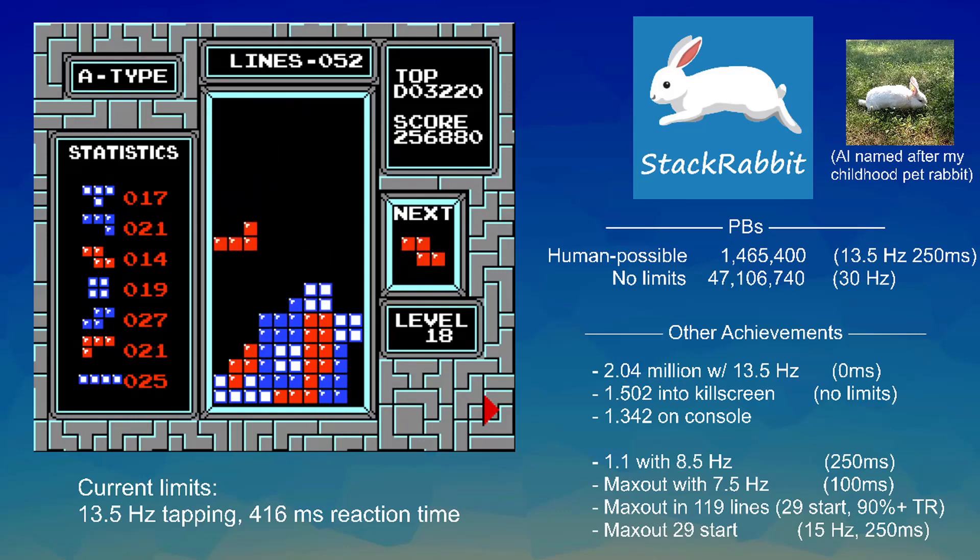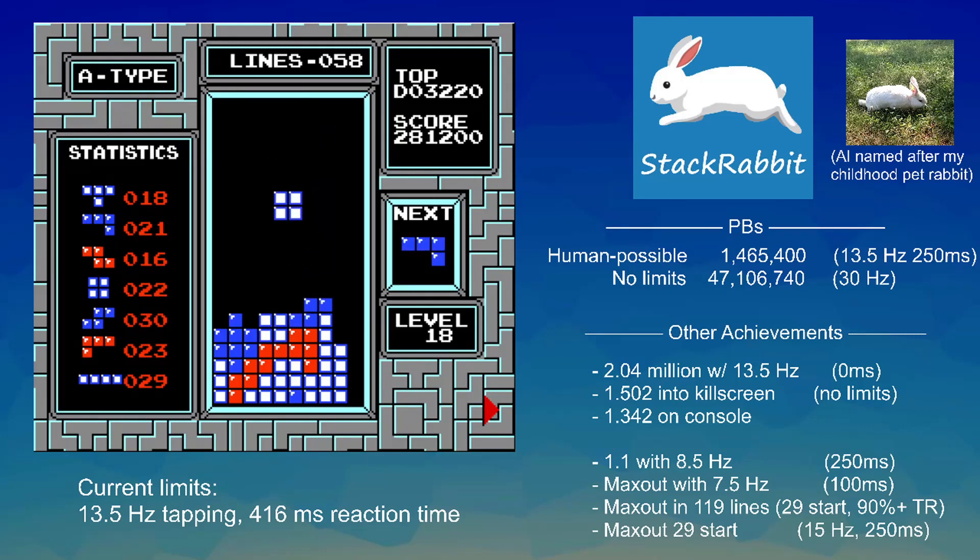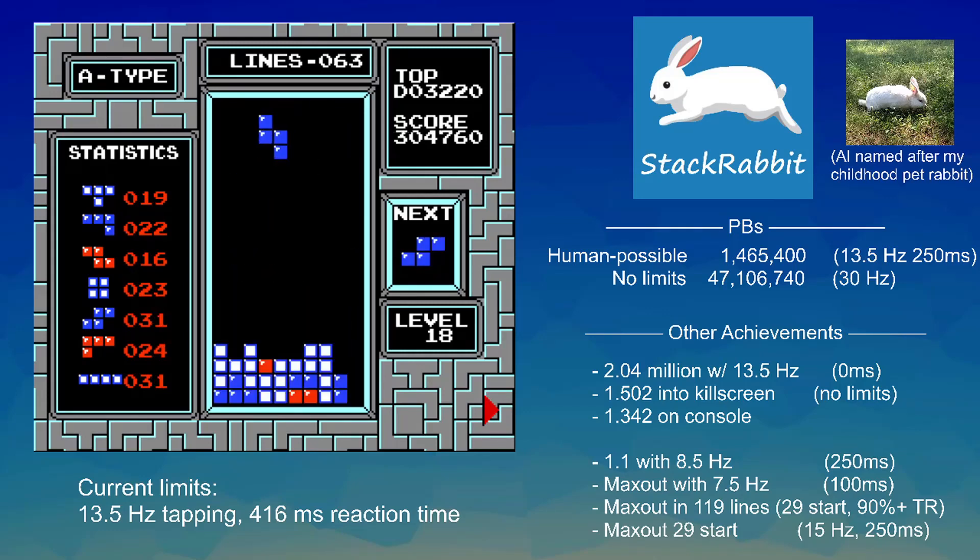It's playing on level 18 right now, which is a relatively manageable speed. When you're on 18, what you're trying to do is completely maximize efficiency — you want to get all Tetrises and not waste any line clears, because you only have a limited number before you hit kill screen. Kill screen is level 29, where the speed drastically increases and you have to completely change your stacking because you really can't get pieces where you want them to go.